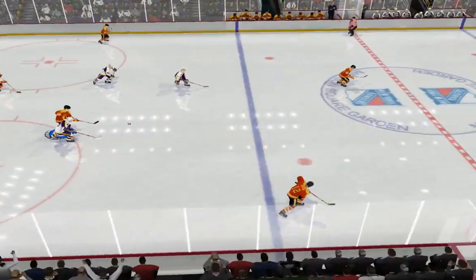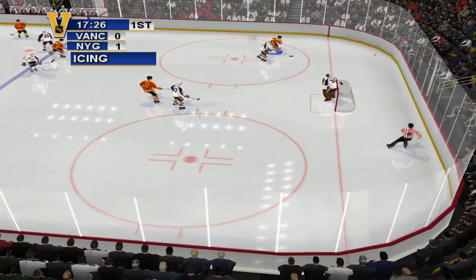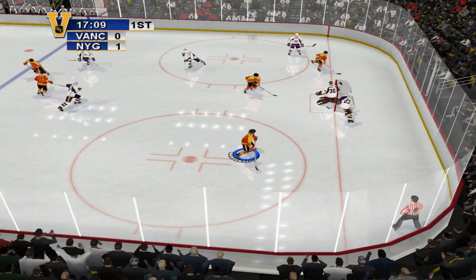Use the control pad or the stick on your controller to move your player around. Vancouver wins the race and beats out the icing call.